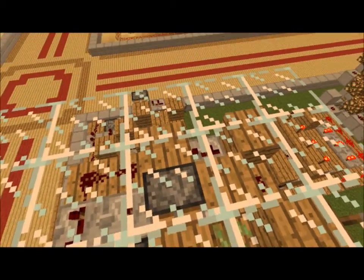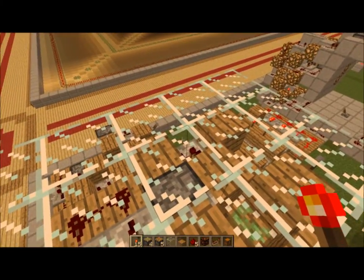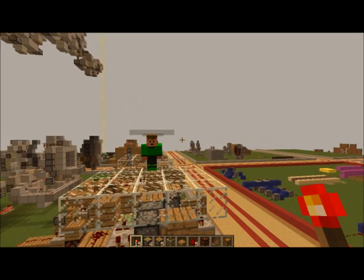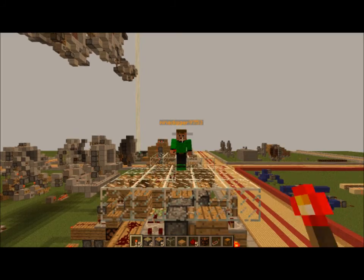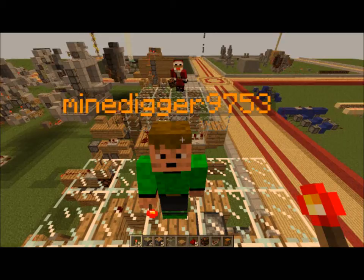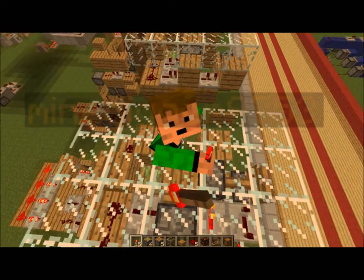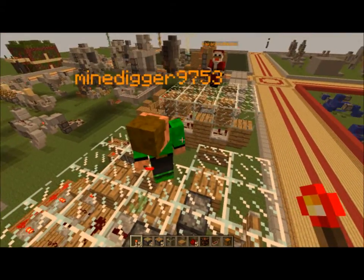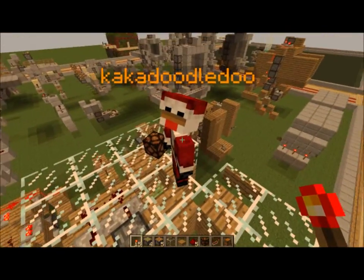Hey guys, Ridge Rookie here, and today I have some stuff to show you along with him. Hello. You can say stuff. I said hi. He is the Golden Crafter 3 on YouTube, which you should watch because he has a green shirt and shoes. That's all the reasons I can think of. And over here we have Kakadoodledoo. Want to say hi? Hello.